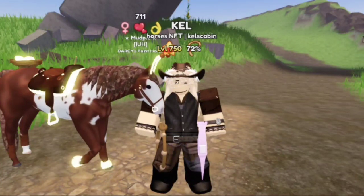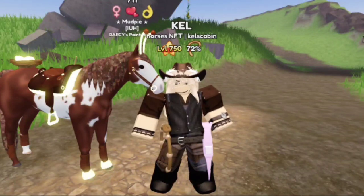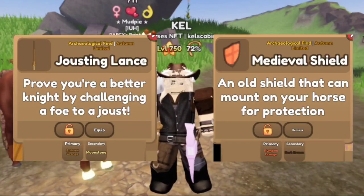The jester hat, shield, torch, and lance could come in every color, and if you get them during events, they could possibly have limited event colors.